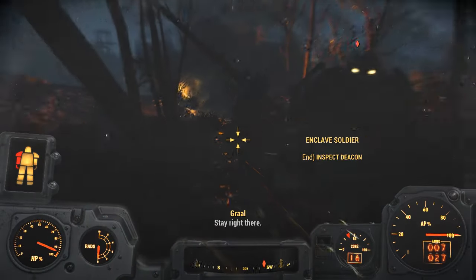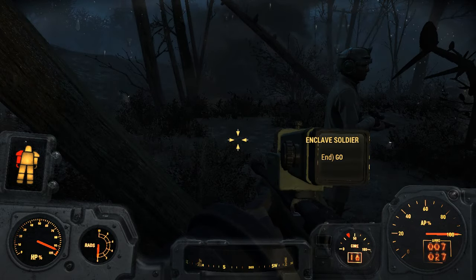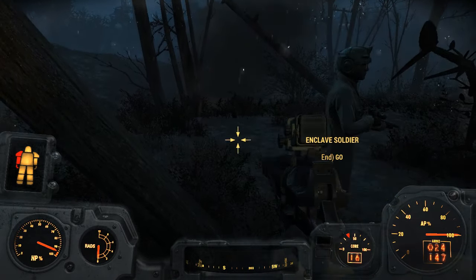In the first command they stand with their hands up and won't turn around, so you can nip round behind them and take the fusion core. In the second position it is very difficult to do so.